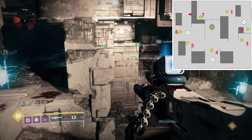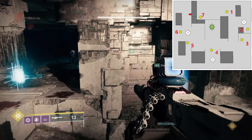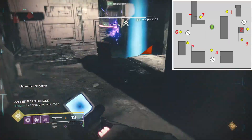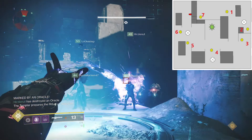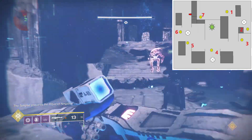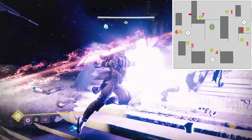In terms of positioning, what worked for us was having 4 players watching certain oracles. For example, one player can watch 1 and 7 at the back; another can watch 2 and 3 near the front right; another watches 4 just behind it; and the final person watches 5 and 6 on the left. The other two can help out with add clear and hobgoblins.